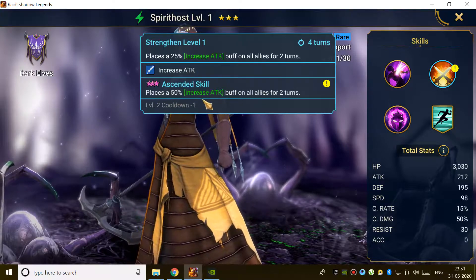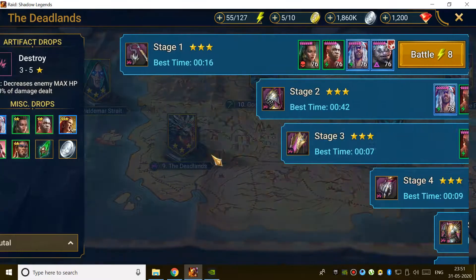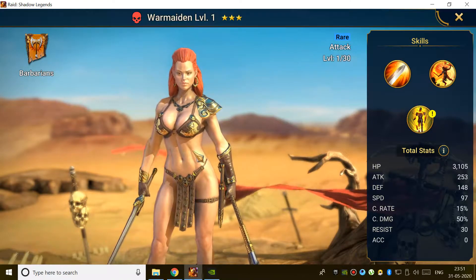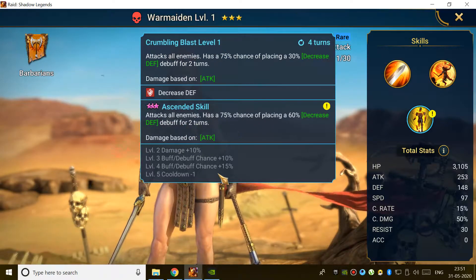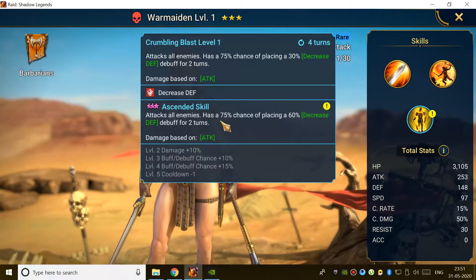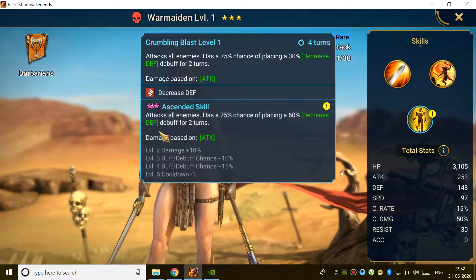Another champion is Warmaiden from the Deadlands. Warmaiden is one of the best free rare champions. Her skill, Crumbling Blast, attacks all enemies and at 100% chance — when fully booked — decreases defense by 60%, which is a very good skill. She's not very difficult to book since she's a rare and rare books are easy to get. She can be used in clan boss, dungeons, and especially in arena.